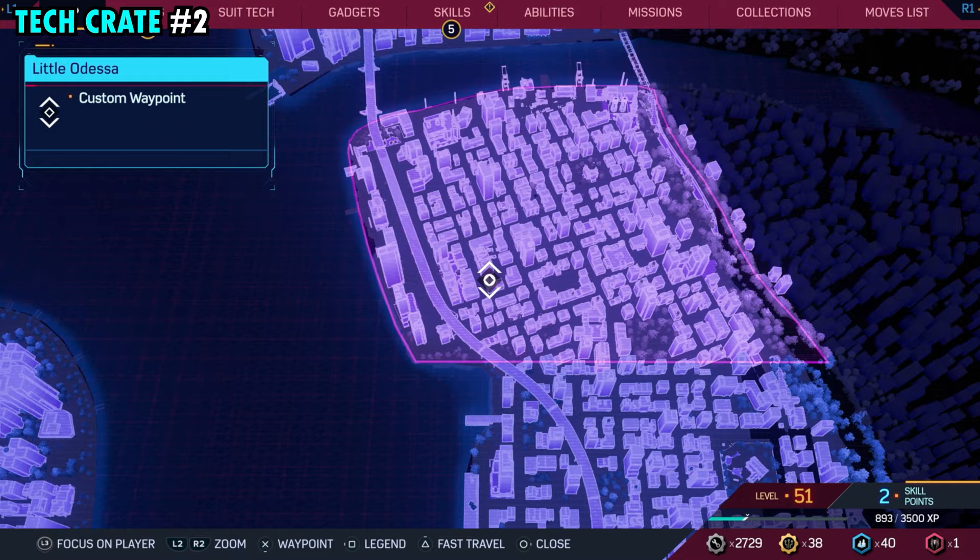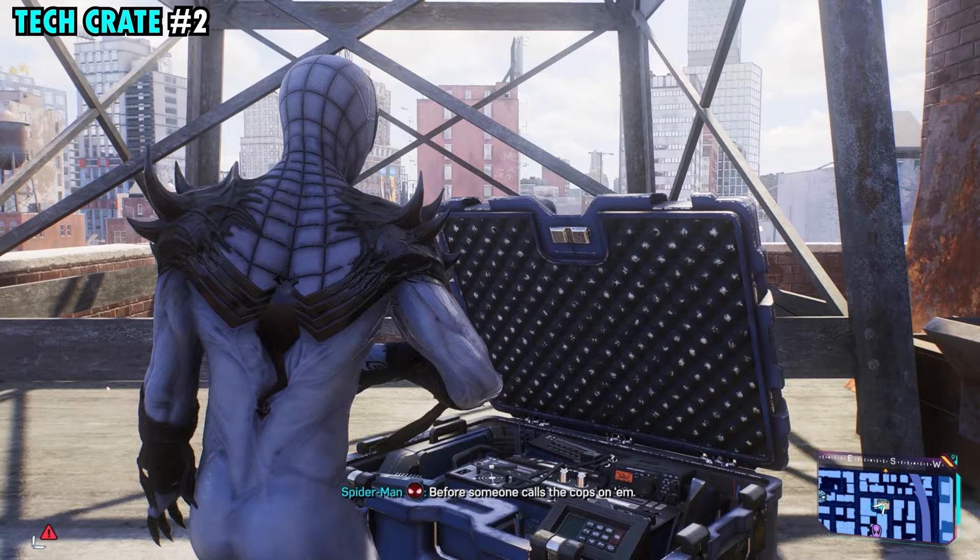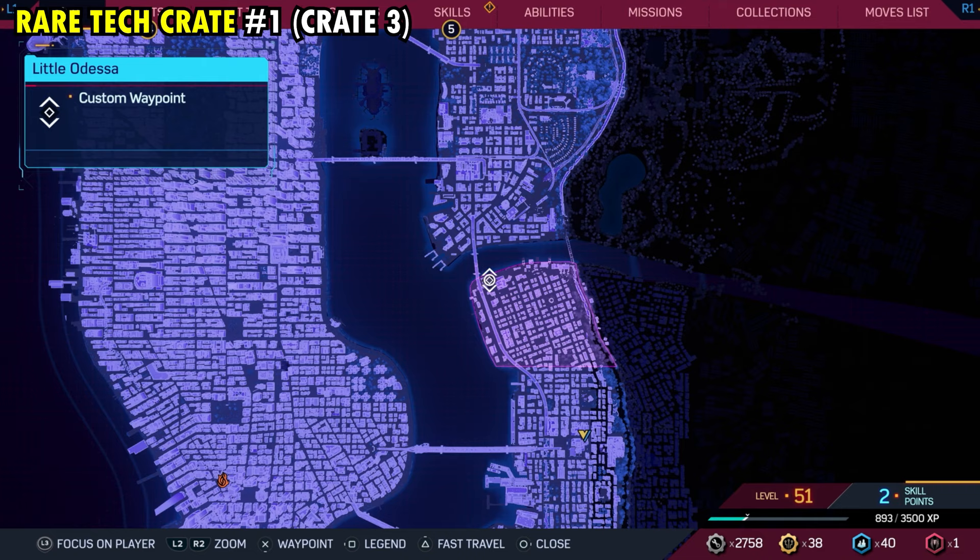Number two is located on the southwestern side of the region. This one is going to be on the top of this small building that we have marked here, and you can use the water tower that's on the building as a landmark if you're confused on where to go. The tech crate is going to be found right at the base of that water tower on the rooftop, so you can just jump down, grab that, and get tech crate number two.